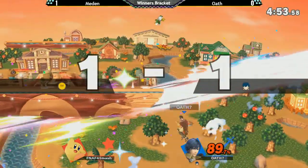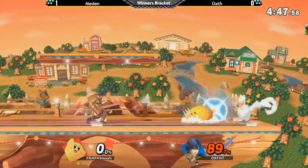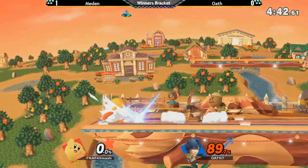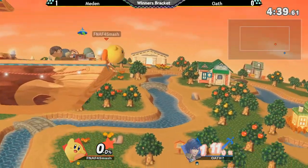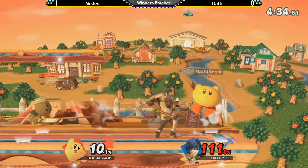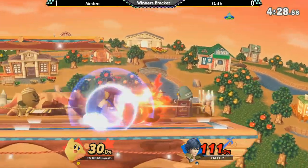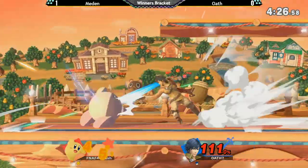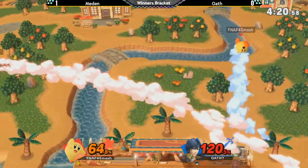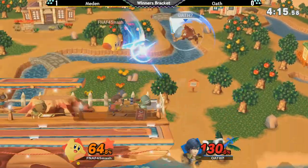Can Kirby crouch underneath grab? It depends on the character — a lot of characters can grab him no problem, but there are those that can't. How many times has Meaden used up-B, either in neutral or as an edge guard? Just because it's like the one projectile Kirby kind of has. You're seeing Oath get the hang of this matchup — it might be too little too late, but for next time, he knows that Chrom is definitely the pick.